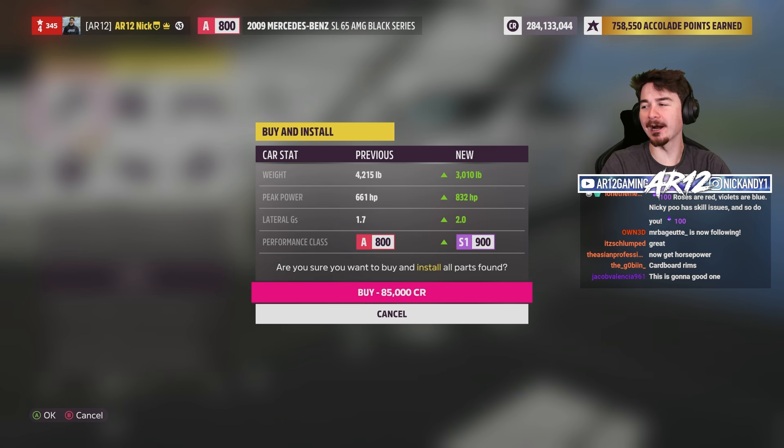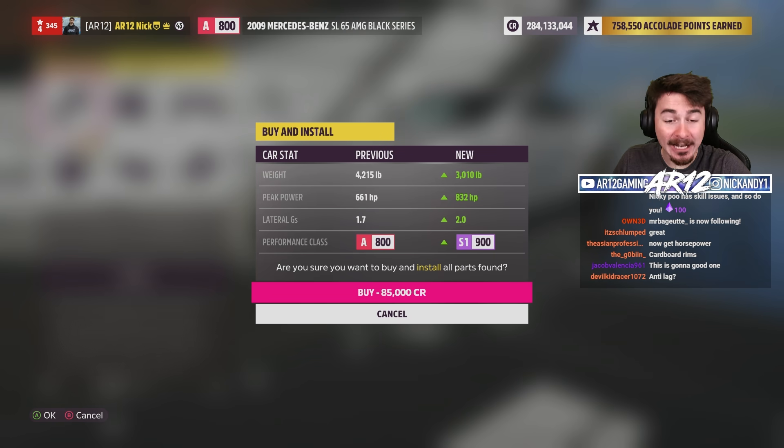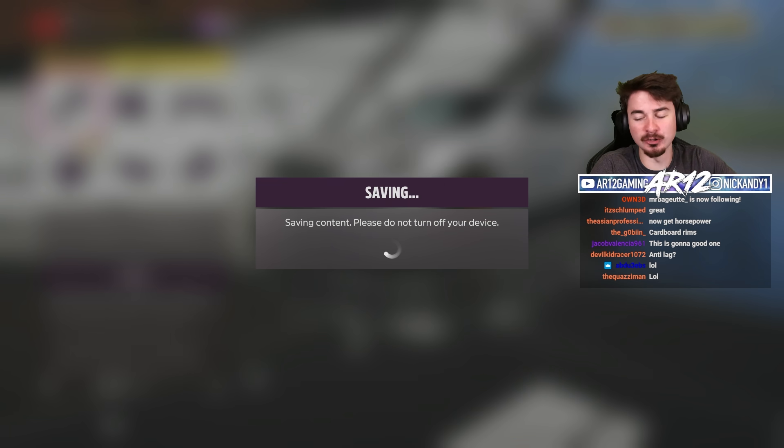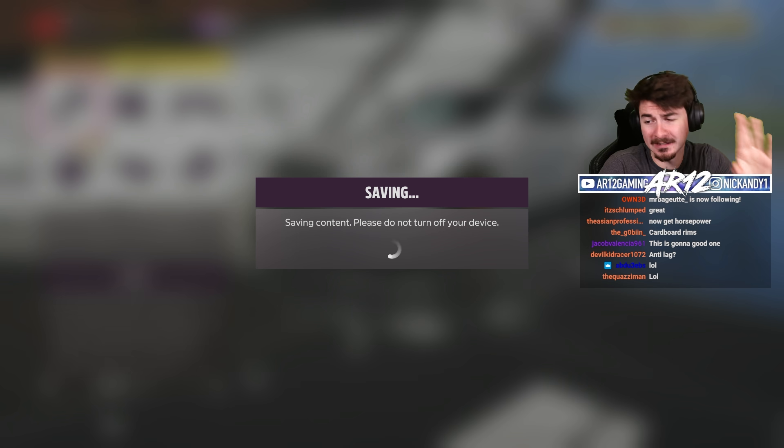We're done with all of our upgrades. We are S1 class — 830 horsepower. I really hope I can actually drive this thing and not just wheel spin everywhere. We will see.